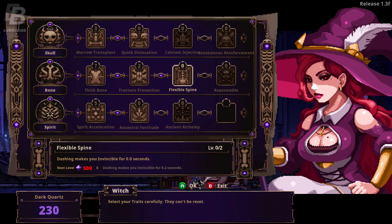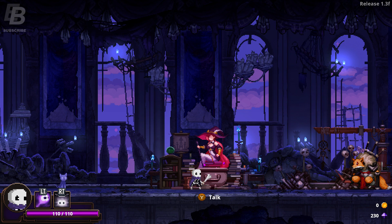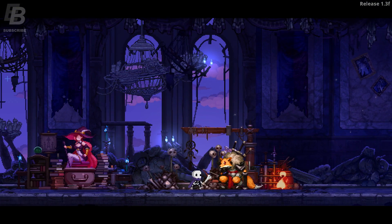Flexible Spine — dashing makes you invincible for two seconds. Do I want to save up for that? I think I want to save up for that, because up until just now I thought that dashing made me immune during the whole roll, but I guess not. This would actually make me immune for at least a regular duration, maybe not for an extended roll. I'm about halfway there — I can do it. Let's see what the Fox got for me today.